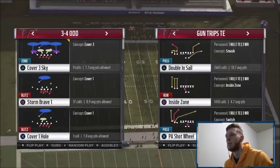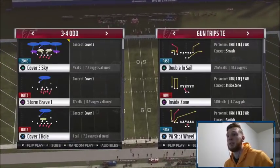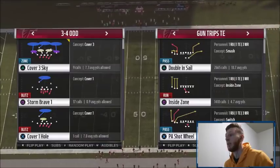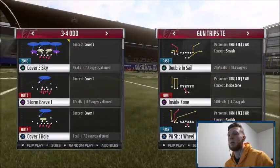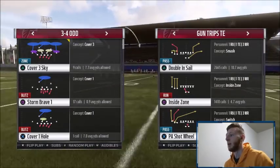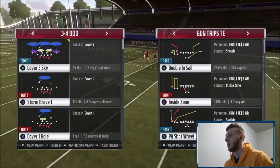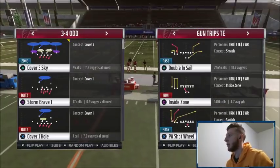What's going on guys, it's your boy Chaos. I'm bringing you guys probably one of my favorite passing plays in the game. I usually don't show you guys stuff out of my own formation, but today I'm gonna give you guys something special. It's PA Shot Wheel out of Gun Trips Tight End, and this thing kills every coverage. It's one of my favorite plays in the game — if not my favorite play — so I'm gonna jump into it.